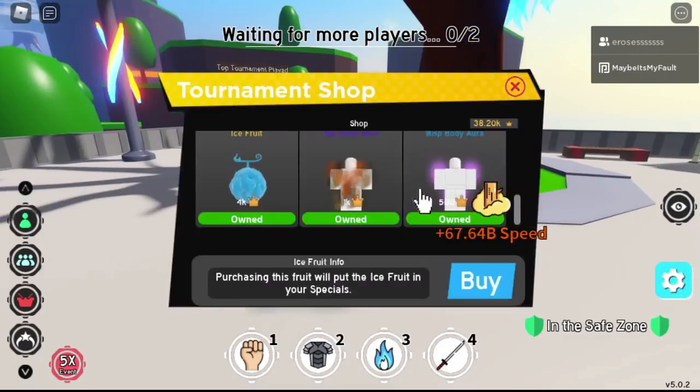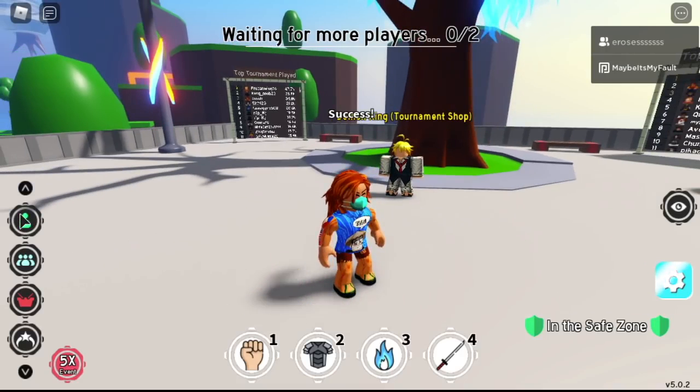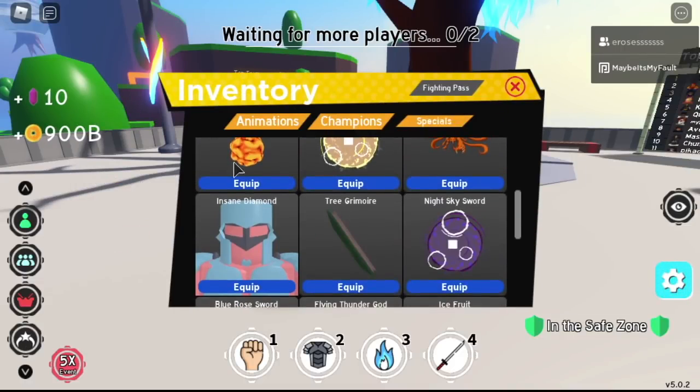We're gonna buy the light fruit again — there you go. Now it says 'owned.' Now you can equip the ice fruit and the light fruit anytime you want because it will be located in the inventory. And there's also the Buddha fruit.